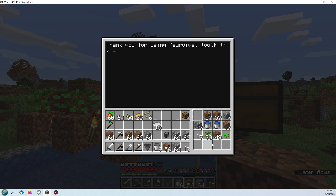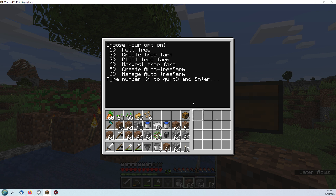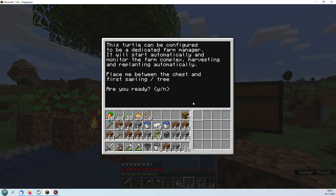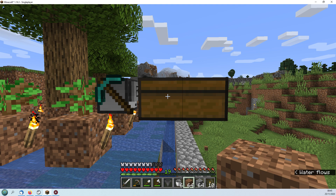The program is finished. First job is to remove all unnecessary debris. We'll run the toolkit again and go to forestry, but this time we want option six - manage the auto tree farm. It says place in front of the sapling or tree with the chest behind you. This turtle can be configured as a dedicated farm manager - it will start automatically and monitor the farm, harvesting and replanting automatically. We hit Y to confirm, startup file is written, drop saplings into the water if none are planted, and start now - yes. It's now waiting for the sapling in front to grow.